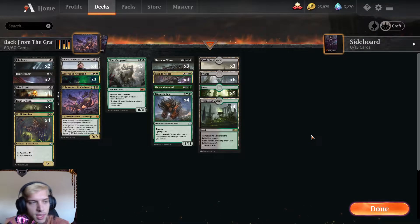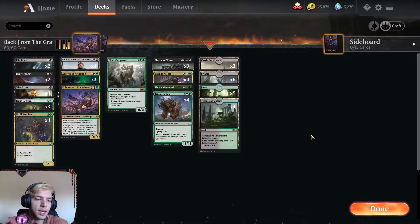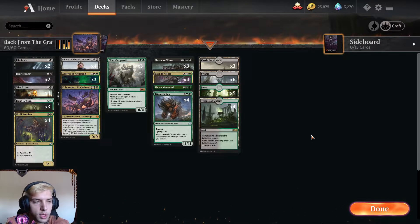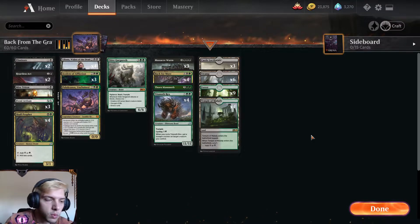Let's talk about the deck I'm playing today. This is my favorite deck right now in standard, and it's rotation-proof for standard Core 2021 and beyond. This deck is Golgari Reanimator and it is a really fun one.